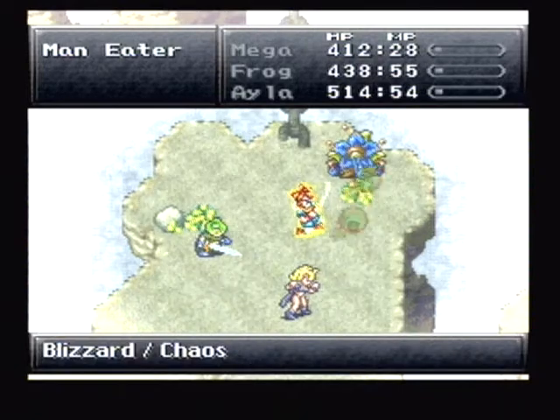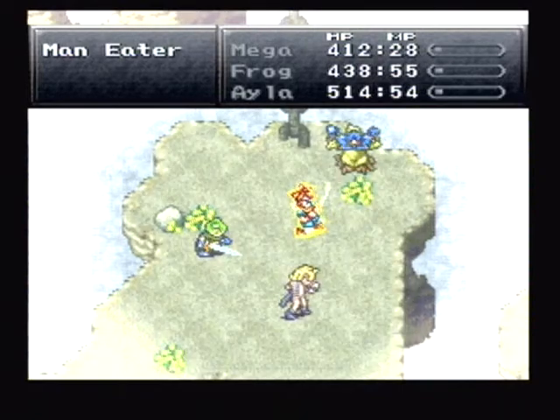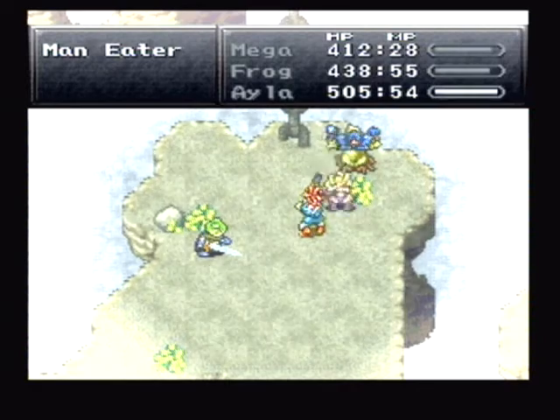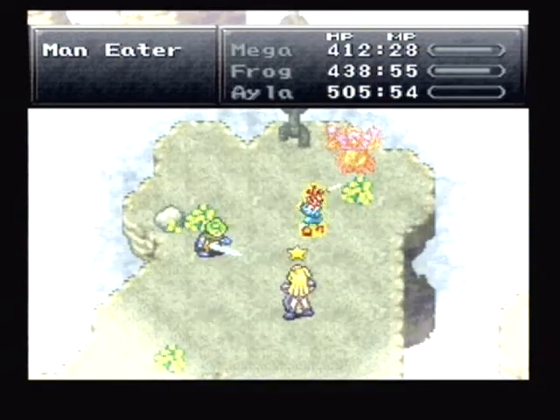But next time we're going to continue onward. These guys — if you charm them, you get Frog's best weapon, and those little gargoyle guys you can charm to get Robo's best weapon.